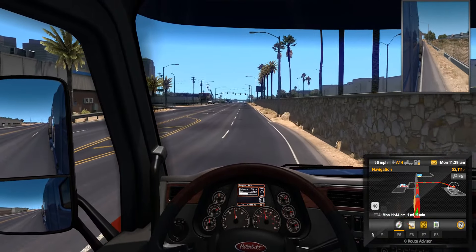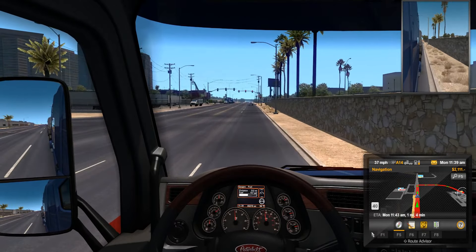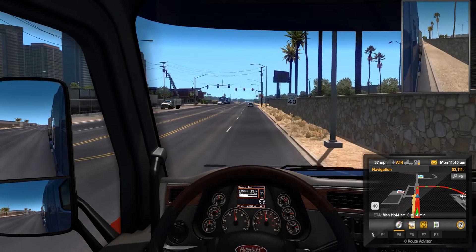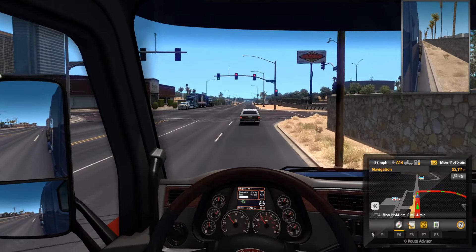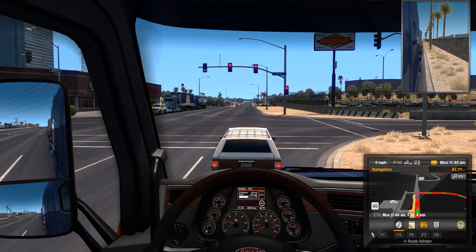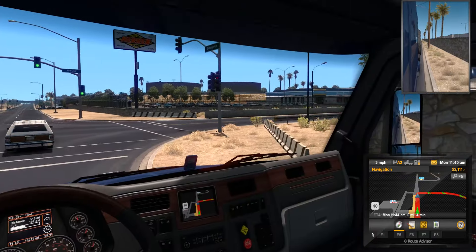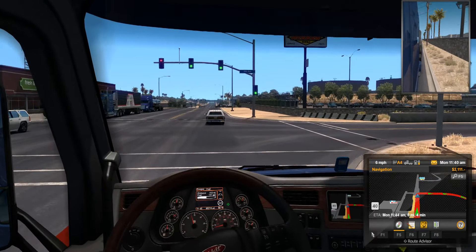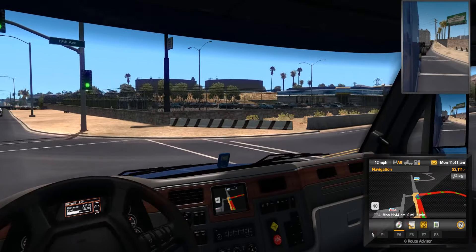Looks like it's our first right, and then we're already there — huh, that's interesting. This one's even shorter than the first mission. Once this turns green we'll be home. Looks like no one's coming, so we have some extra room to make this turn a little bigger.